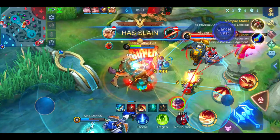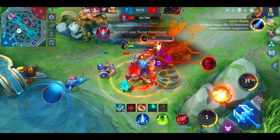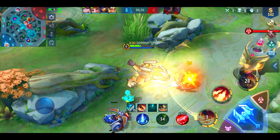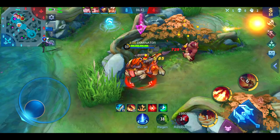Barretz's ultimate is perfect when you have low HP and there's only one enemy. When having 25 stacks, Barretz is so powerful that it's really easy to walk into the enemy jungle and start stealing their monsters. Make sure you don't forget the turtle.